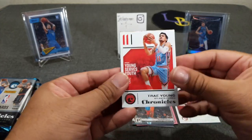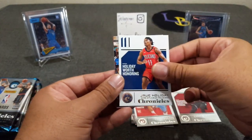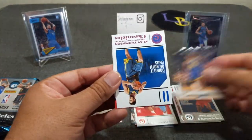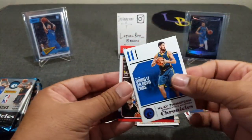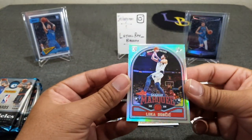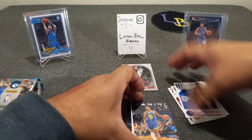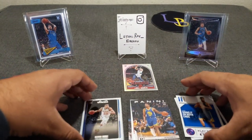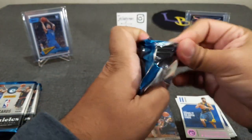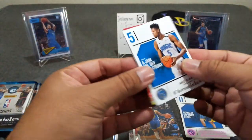Trae Young — very nice. Got Jrue Holiday. Let's just keep the base over there. Jacob Evans III, a Klay Thompson pink, and Luka Marquis. We'll put Luka and Trae over there. The cool Trae is not the Chronicles base — I don't really like the look of these Chronicles base cards.